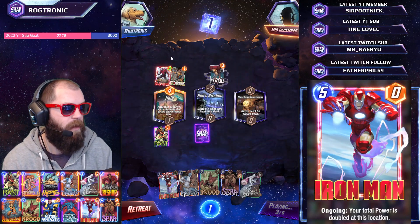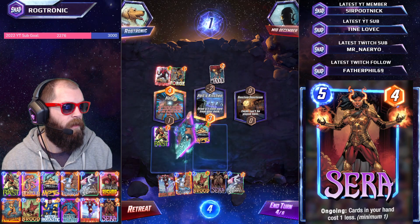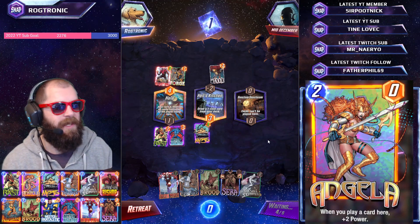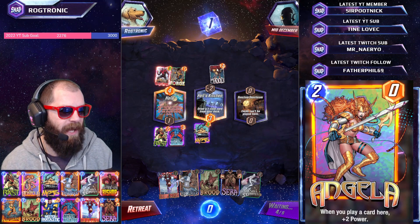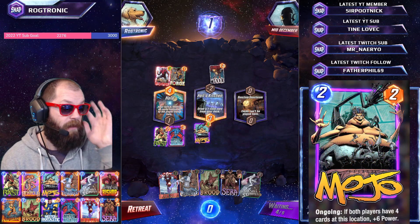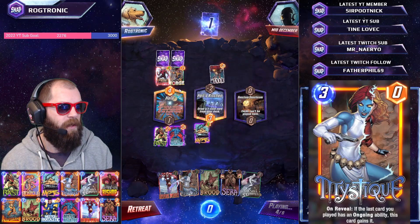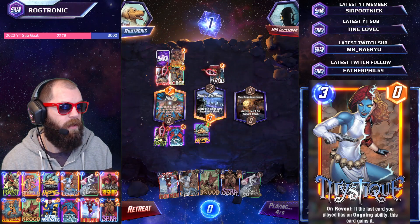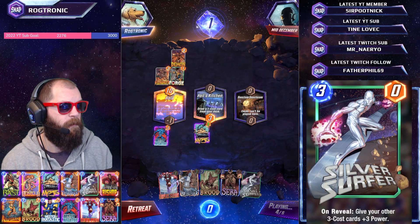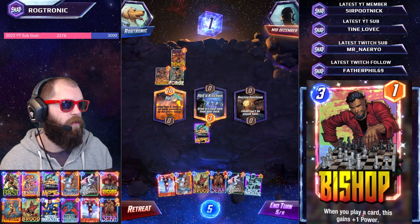They might put stuff on our board which could also be a problem. Yeah this is absolutely a Deadpool deck - we are not going to compete here, we're actually going to play Mr. Negative to guarantee that we lose. The question now is can we outpace this deck with only two locations on the board? Part of me wants to snap - playing Mr. Negative on turn four into Sarah on turn five. We have Silver Surfer in hand which means we can play a lot of three drops. Obviously Deadpool could be huge here - we're gonna lose Mr. Negative which is good.